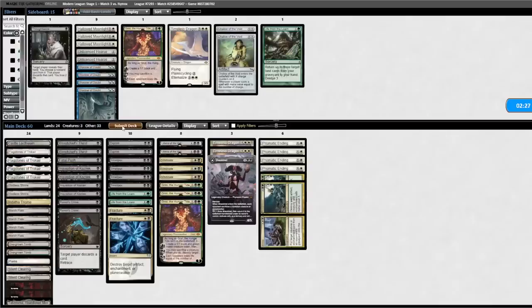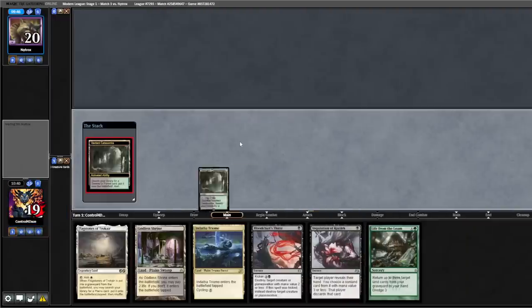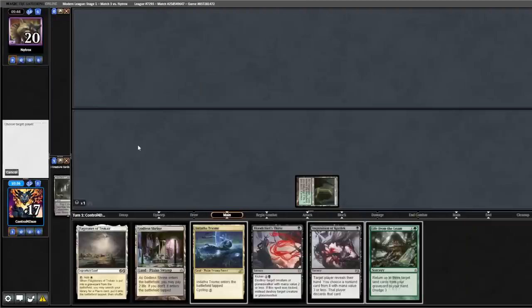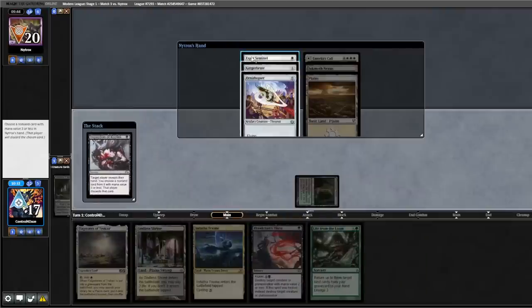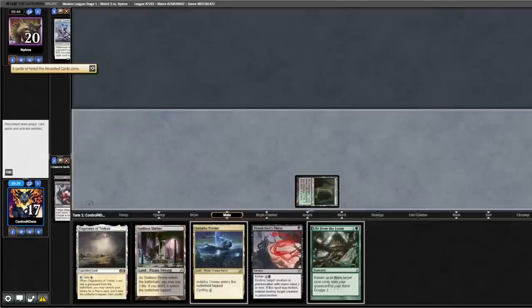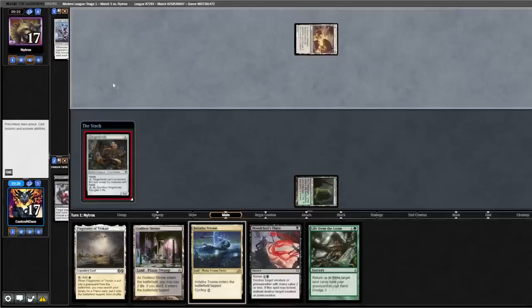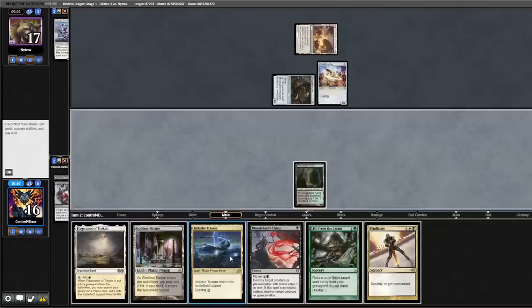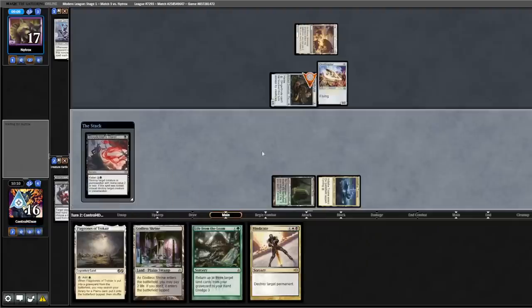Game three — we're going to submit the same 60. Like this hand, we'll keep. Start with Fetch Shock, opponent's on six cards. Get our Tomb, Inquisition — we'll get rid of the Esper Sentinel. Back to them. Opponent shocks themselves, Gingerbrute, Ornithopter, attack for one. We play out our land and Thirst down the Gingerbrute. Pass back.